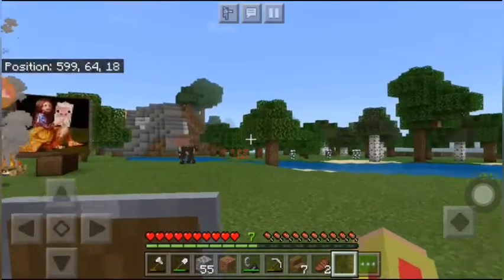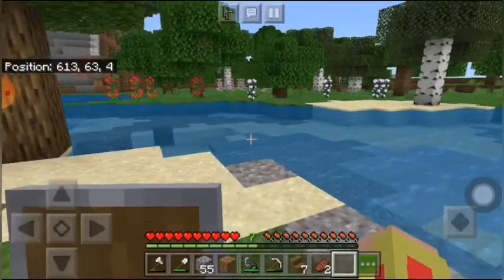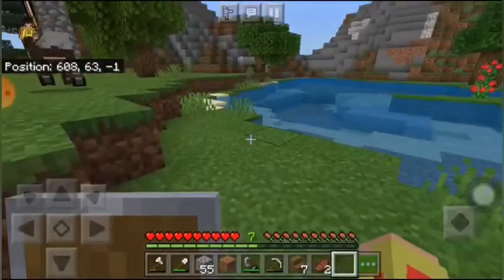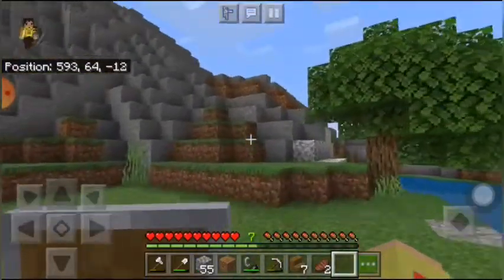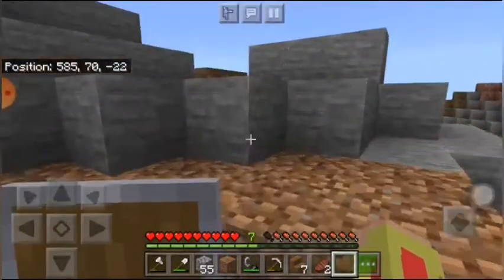Let me just talk about what we're going to do in the next episode. I'm going to build a farm. I haven't seen any sugar cane yet, so I'll look for sugar cane off camera. And I'm going to look for a village too — I need villages for a trading hall. I feel like doing something this episode.